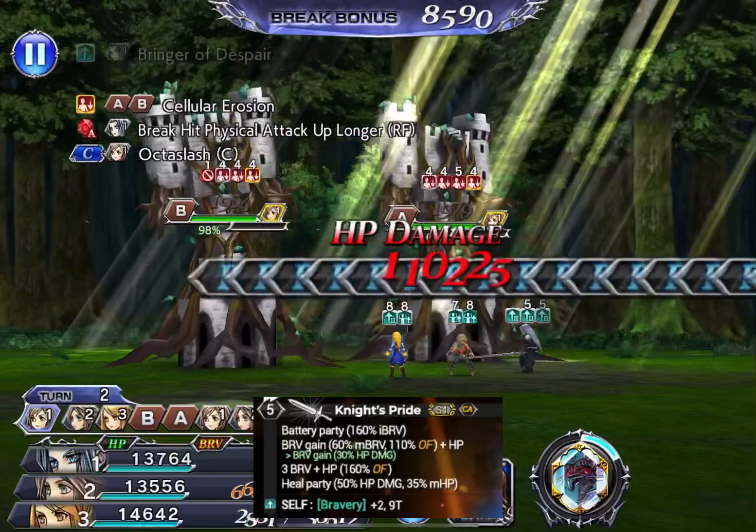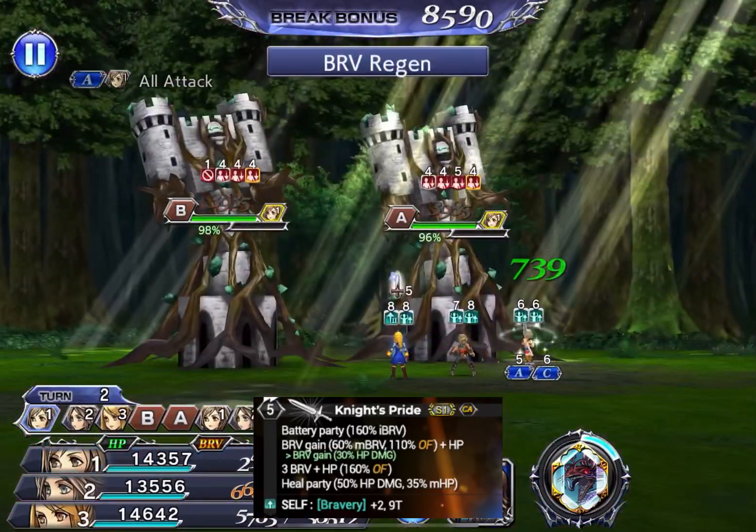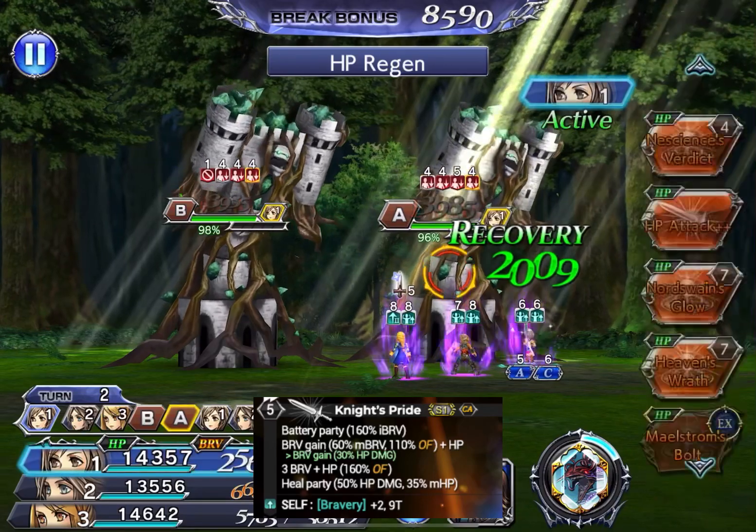Her Skill 1 does a little bit of bravery gain and heals the party, as well as giving her the essential buff she needs to maximize her own damage.